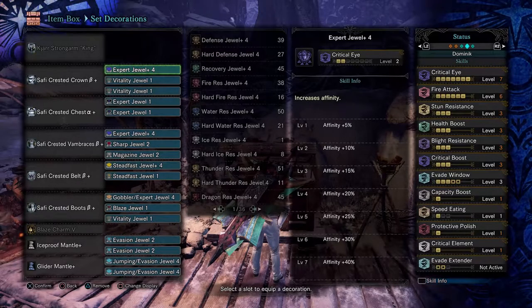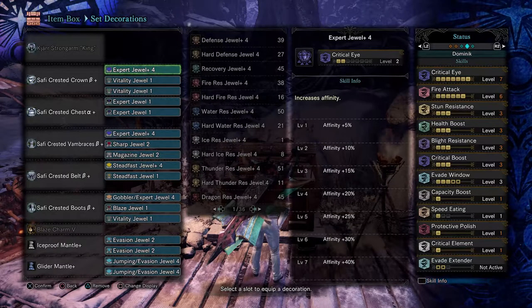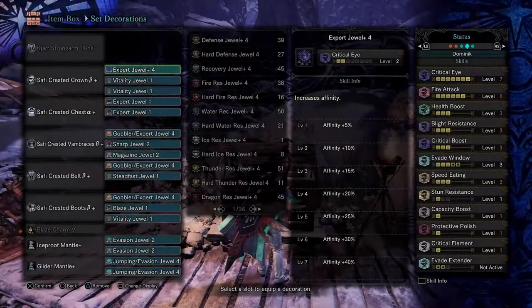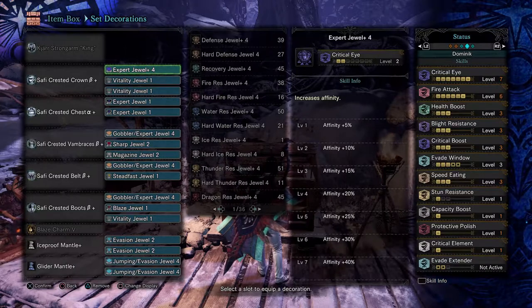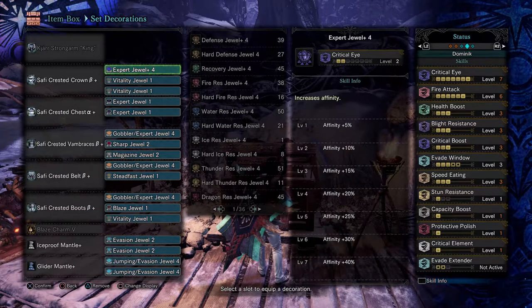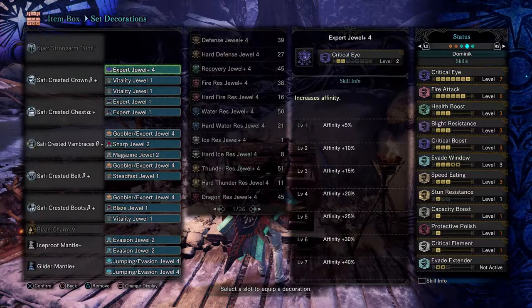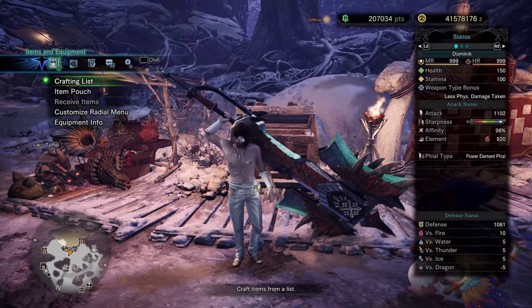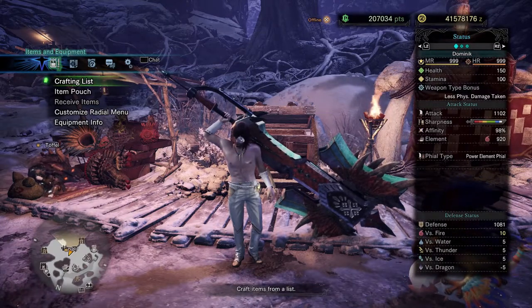That's the build. I'm using 5 pieces of Safi'jiiva armor to increase the amount of elemental damage, and you also benefit from 40% affinity right away. For the weapon I used an elemental Safi weapon — I chose Charge Blade, but you can basically take any other weapon category. For the augments I used 1x health regen and 2x element, and of course I custom augmented it with element 2. Here is an alternative build if you don't have the second Expert Jewel Plus 4 — the damage stays the same, you just sacrifice some stun resistance. It has 98% affinity without Weakness Exploit at all times, and also 920 fire element, which is very high.